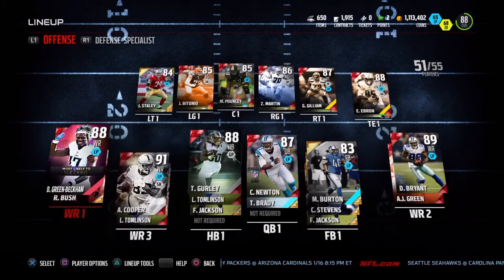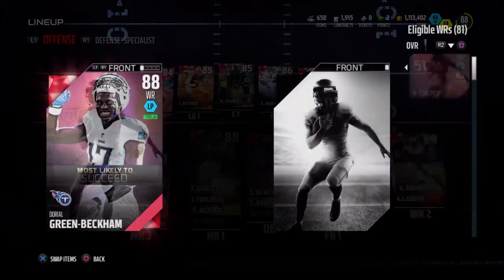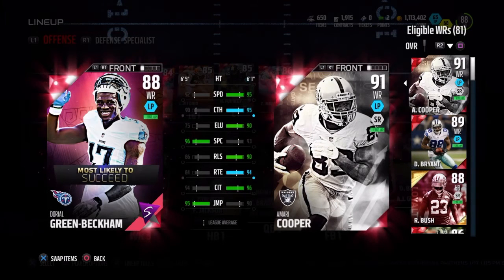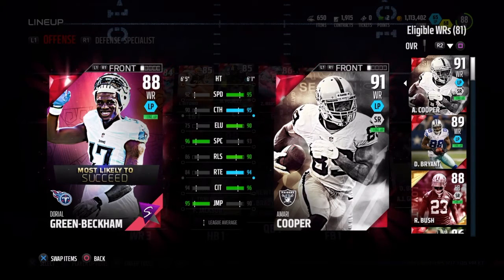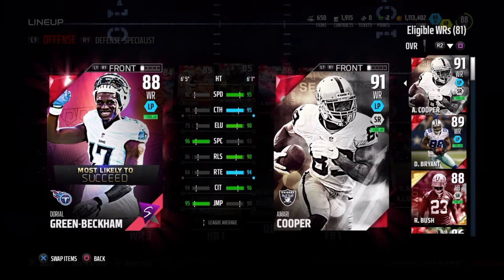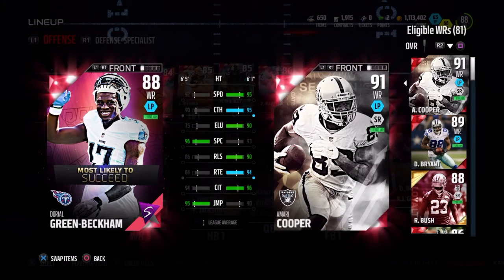Hey guys, it's KingPyro here and I'm back with another video. Today we got Green Beckham, 88 overall, Titans Most Likely to Succeed. He has 6'5", 92 speed, 96 spec catch, and 95 jump — those are all the stats that he beats a Murray Cooper in. Upset speed is what he specializes in pretty much. His route running isn't too great either, because he's going to be running streak routes, I'm guessing, if you're going to try to pick up this card.